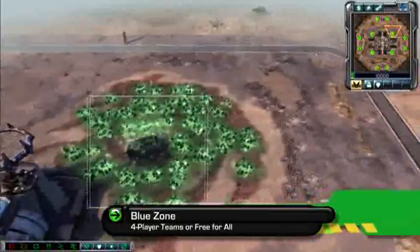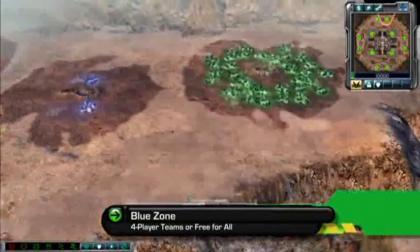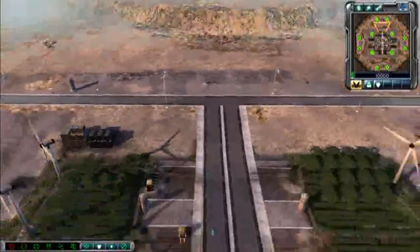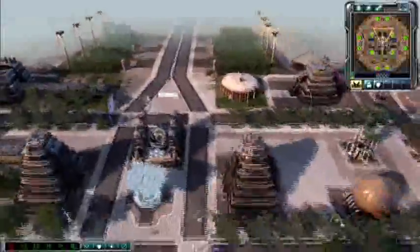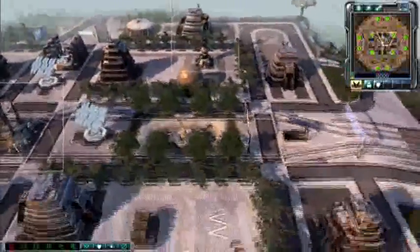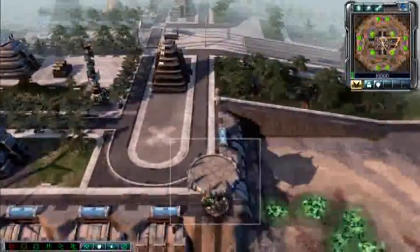Players start in the corners at a small green field on this four player blue zone map. Each edge has a bluff protecting two more green fields and a blue field that grows slowly as the game progresses. The center of the map is fairly small with lots of desirable tech structures and garrisonable buildings. There are four tib spikes, an EMP, and four expansion points that will actually give you ground control in your enemy's starting area.